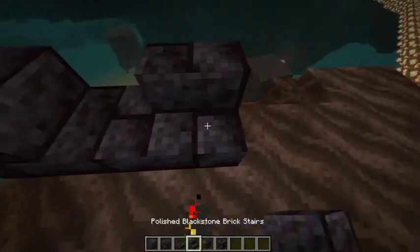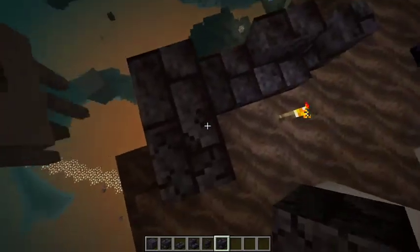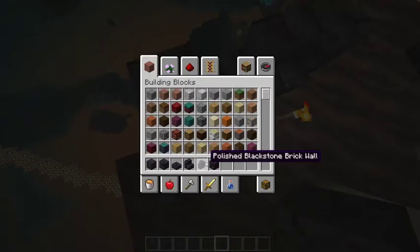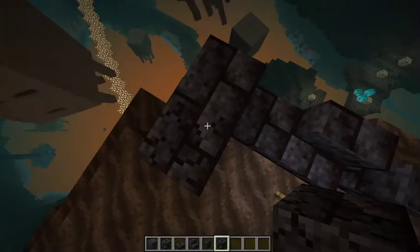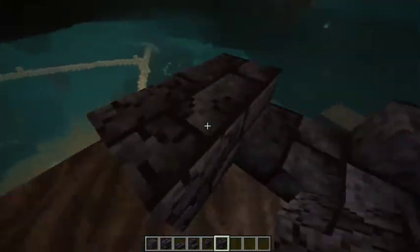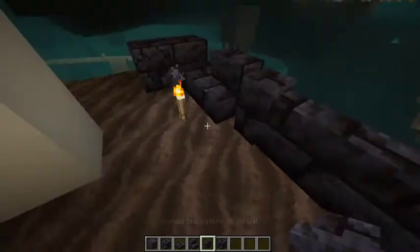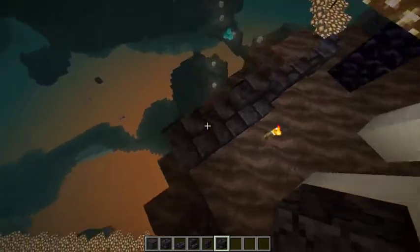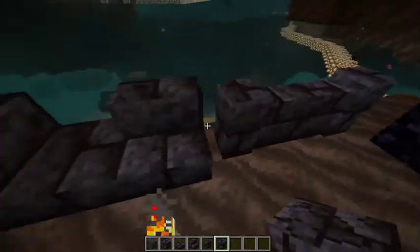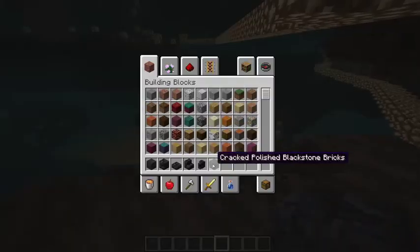And then there's cracked polished ones. There are bricks and then polished bricks and bricks. I guess I forgot to put that in, but there's broken stuff. So these are the brick ones and this is the broken one. And then there's the bricks and stuff. That's a whole thing over there.